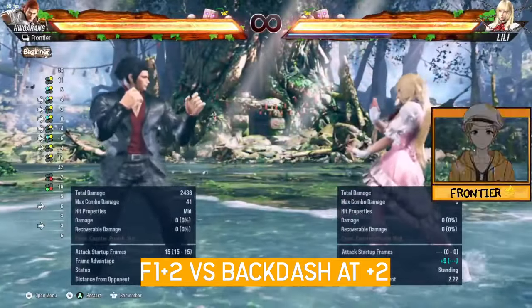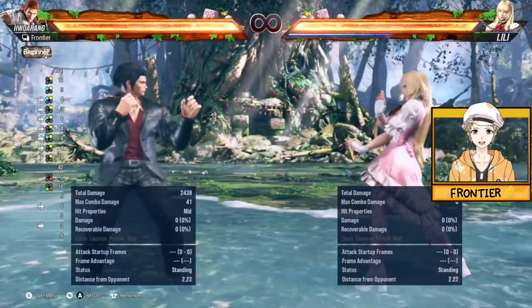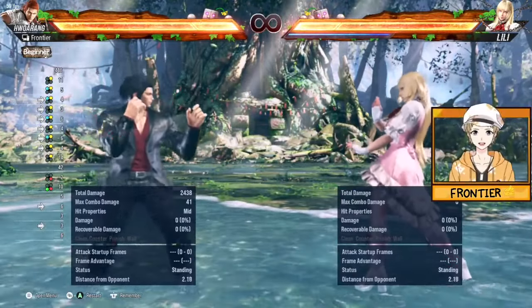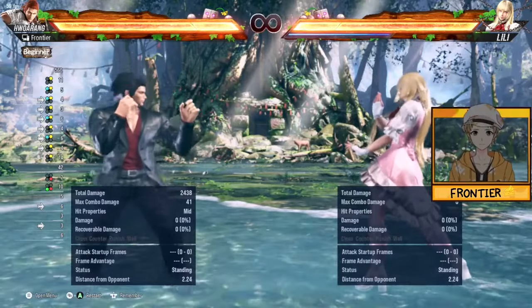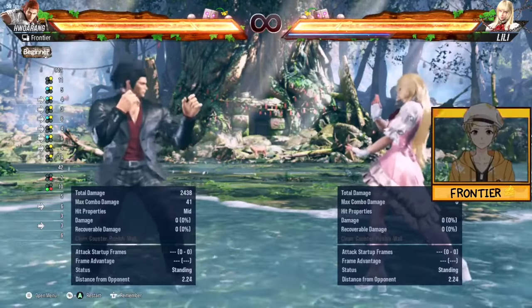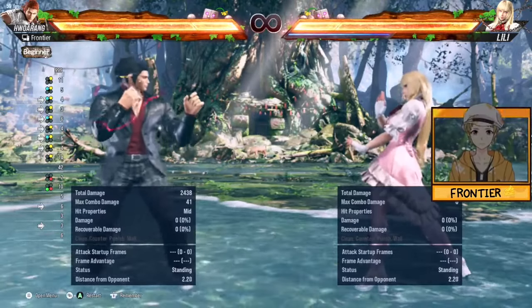All of this is tested against Lily. If you're playing against other characters that have a stronger backdash, both DF+2 and F1+2 can whiff more consistently — so just watch out for those matchups. This is already a decent barometer given Lily's strong sidestep and decent backdash.